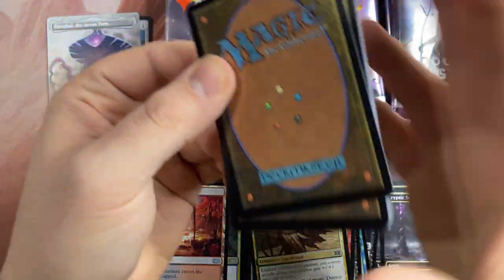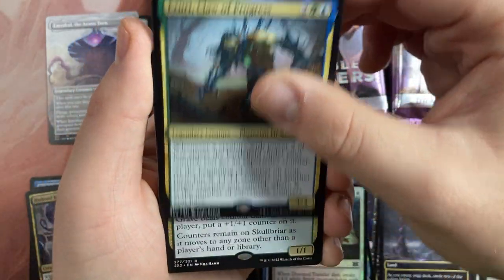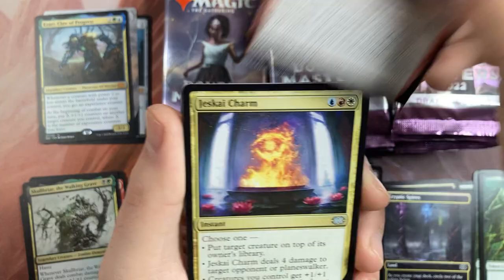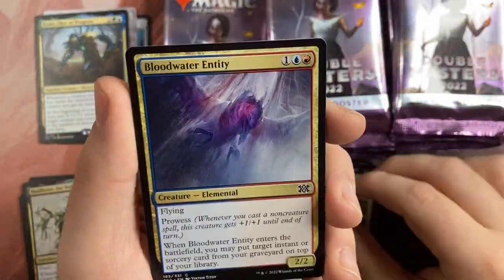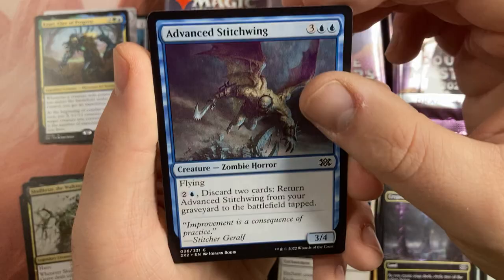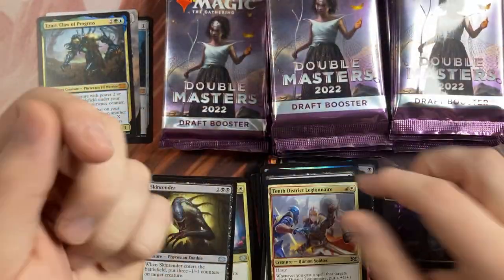For a Pauper cube or something that might be also really fun. Egg, Spire, Kasmine's Transformation, Doomed Traveler, Zaxara, Claw of Progress, Skarrg Briar, the Walking Grave, Surreal Memoir, Jeffery Sky Chon, Skin Renderer — I think it was one mirrored — and Beseeched, Last Breath, Blood Water Entity, Hyena Umbra — that's also a really good common — Shadowborn Apostle.